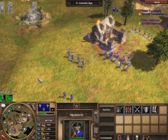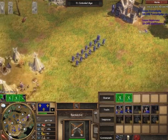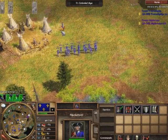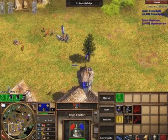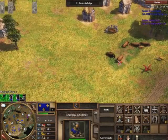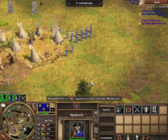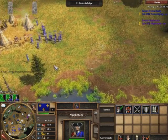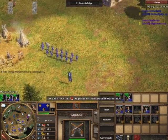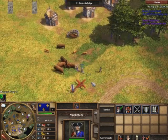Notice there Minutemen come out. I wouldn't suggest you sit there and fight Minutemen — they can potentially change the outcome of a game. If you have, say, 15 musks, potentially with whatever units they have plus Minutemen, you could lose your entire army, which in most cases means the advantage goes to the other side. Obviously if you have ridiculous amounts of units, you wouldn't have to worry about Minutemen so much, but in this case I do.